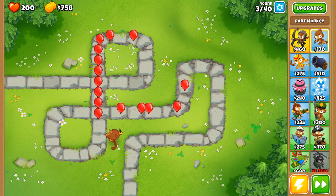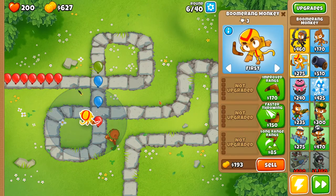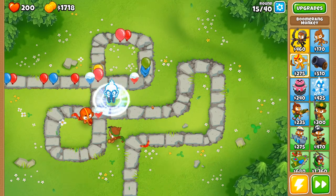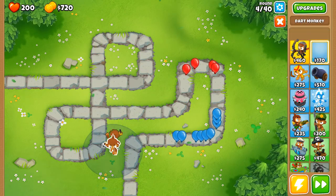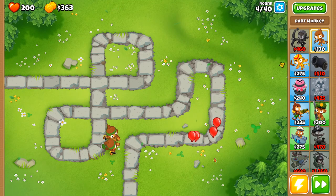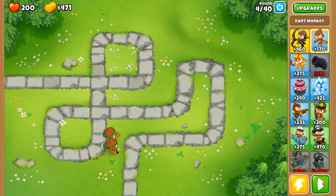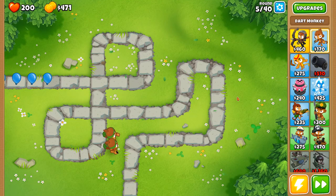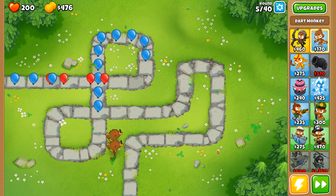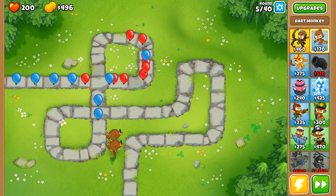All the stronger balloons are layered in the same fashion: green balloons contain a blue balloon, yellow balloons contain a green balloon, pink balloons contain a yellow balloon — but after that it gets a bit more intricate. Basic dart monkeys attack in a straight line and their darts can be upgraded to pierce. They are most effective when placed so their darts travel along the path for at least a short distance, so each shot hits multiple targets. It's also important to consider the track layout.